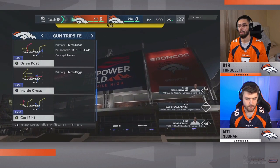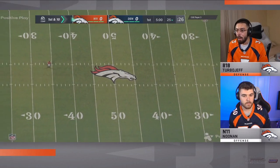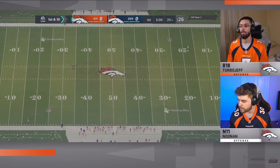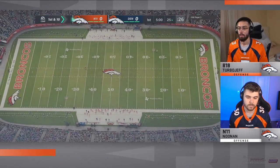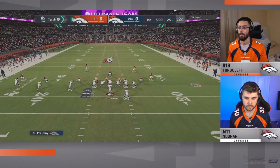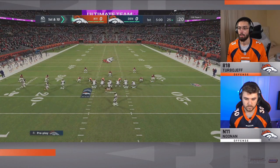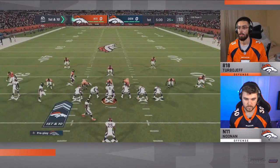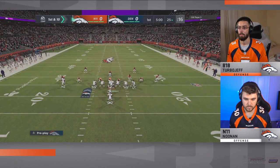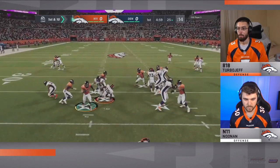New to Madden 21 is the new personnel audibling, so he's going to be able to audible down to things like I-form close, strong close, and utilize the run with some great personnel — having a running back at receiver. Talking with the competitive players, that was their favorite addition in Madden 21, the ability to have offensive flexibility. You can see the audible down to I-form close.